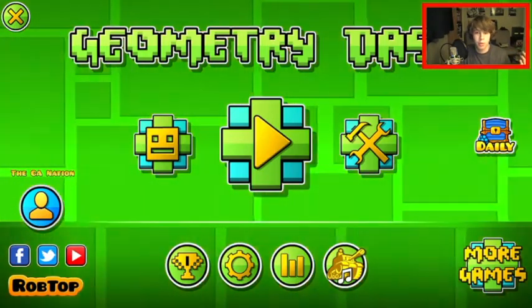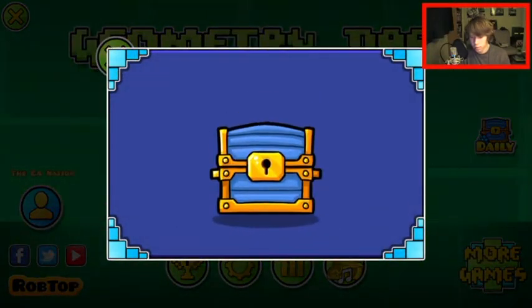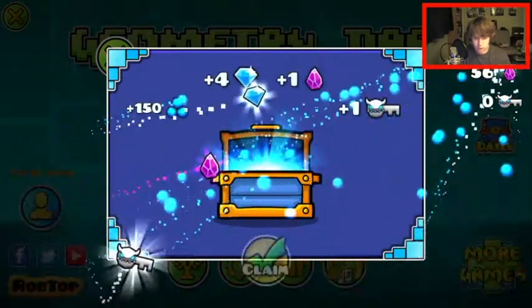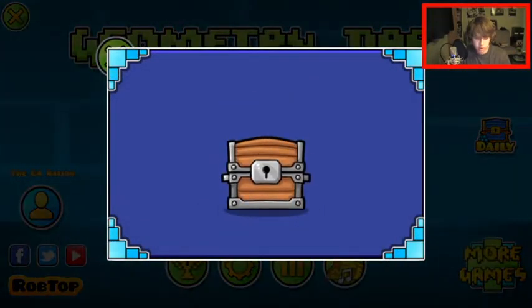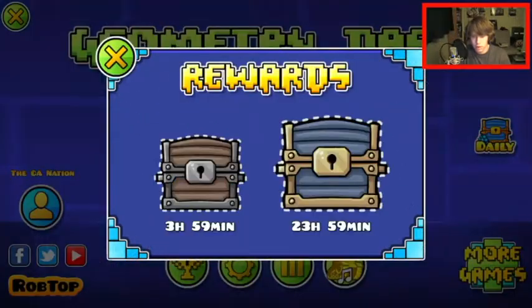There is a demon that I have been working on, but first let me see if my dailies are ready. It appears both of them are, so that is pretty good. We get a key! We've got 20 orbs and a diamond — that's pretty good.